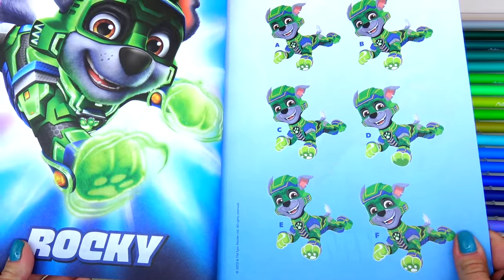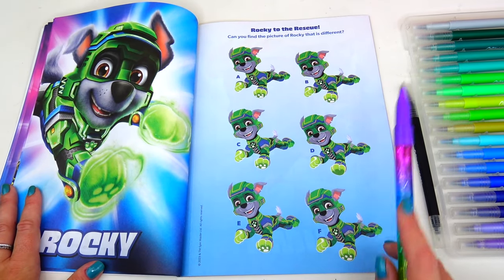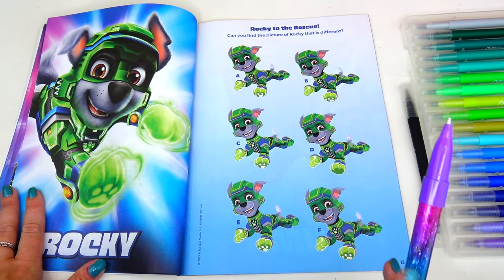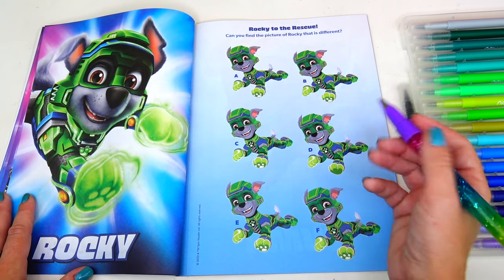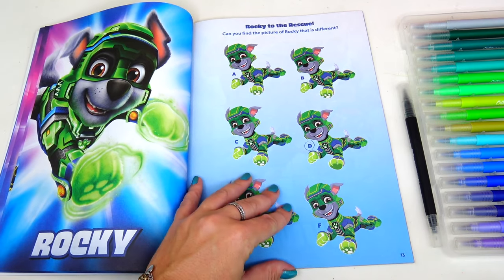Next is Rocky! Can you find the picture of Rocky that is different? Well, this one is kind of easy — I see the difference right away. The answer is D, because look at his paw — he doesn't have paw prints! Oh no!